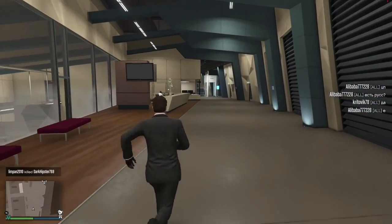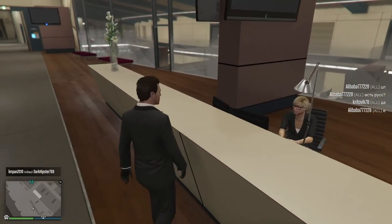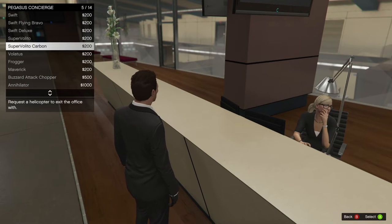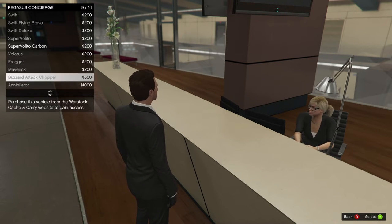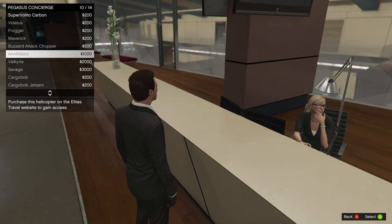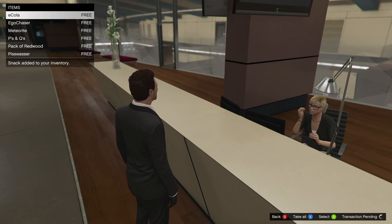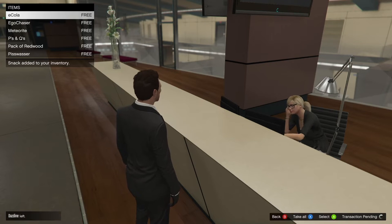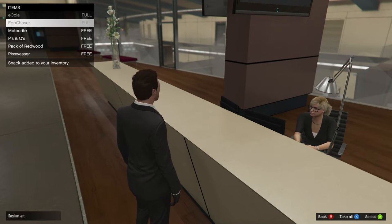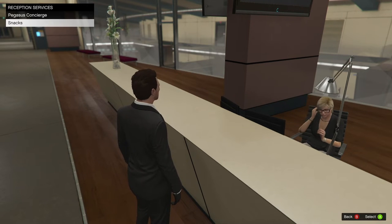Part of the challenge of these facilities is they're so huge it takes minutes to get back out. But you can use reception services - Pegasus Concierge - and select a helicopter to fly you out. You can also get all your snacks from reception, either one by one or press X to take all and get the entire lot filled out. Quite useful - I haven't really used this service very much but it's handy.